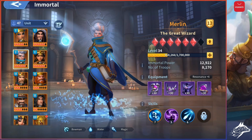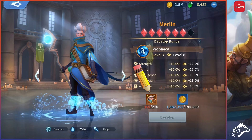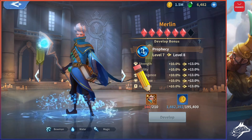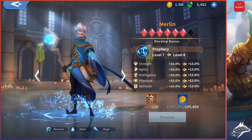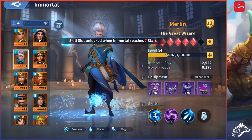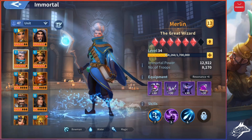To upgrade the star level or development level of your Immortals, you will need Immortal fragments. Rise of Kingdoms players can imagine those like a special star for each Immortal. Upgrading the star level will allow you to unlock more skill slots, for a maximum of 4 per Immortal. Unlocking an Immortal will also require Immortal fragments, which you can obtain in different ways.